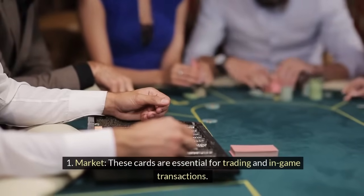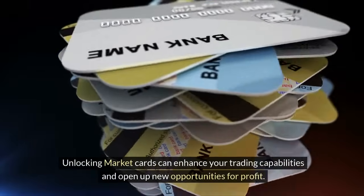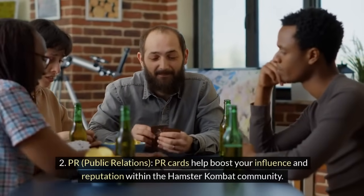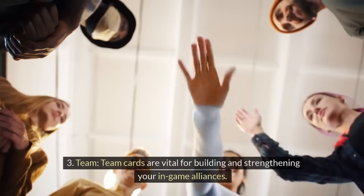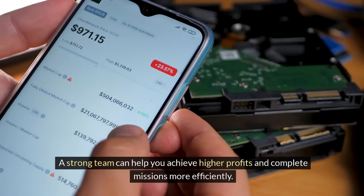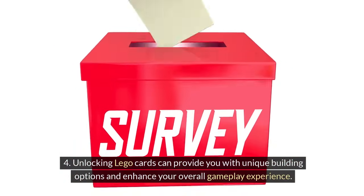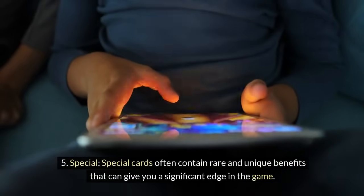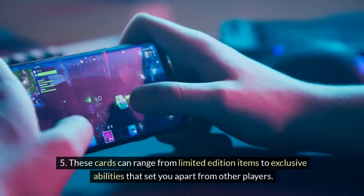There are several categories of cards. Market cards are essential for trading and in-game transactions — unlocking them can enhance your trading capabilities and open up new opportunities for profit. PR (Public Relations) cards help boost your influence and reputation within the community, potentially attracting more collaborations. Team cards are vital for building in-game alliances and achieving higher profits. LEGO cards relate to structural aspects of the game, providing unique building options. Special cards often contain rare and unique benefits — ranging from limited edition items to exclusive abilities — that can give you a significant edge.